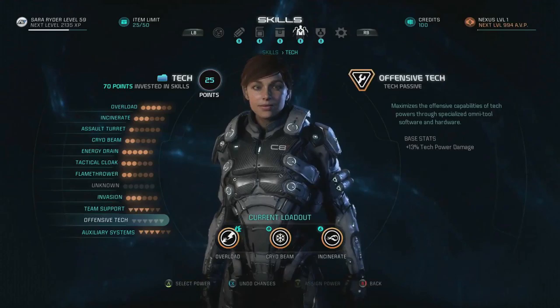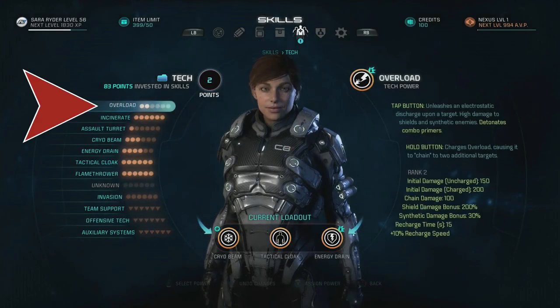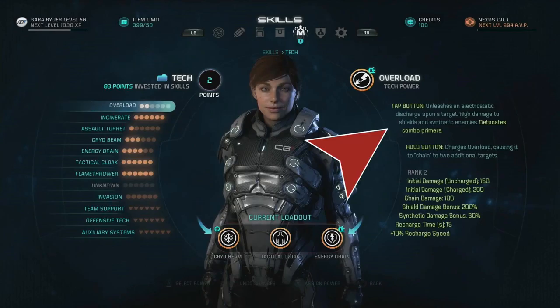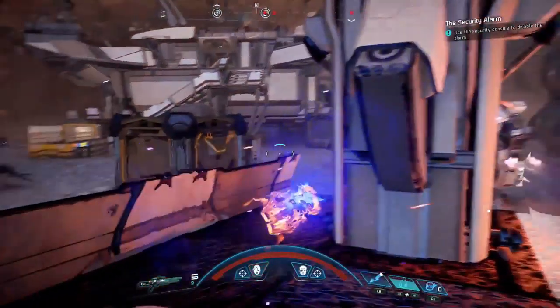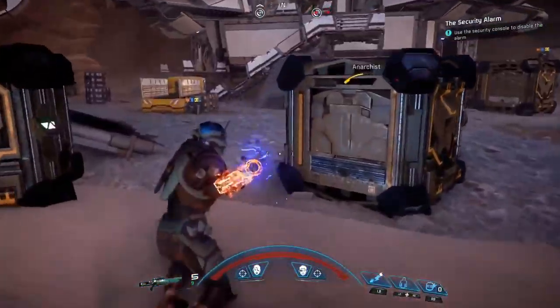On to the tech abilities, which have nine actives and three passives, although one of those actives is blanked out. The first is Overload, which has been in every single Mass Effect game, although this one appears to work a bit different. Tapping the button unleashes an electrostatic discharge upon a target, which does high damage to shields and synthetic enemies, as well as detonating primers for combos. Holding the button charges Overload, which causes it to chain to two additional targets, and towards the end of the video it looks like you can hold it down forever.